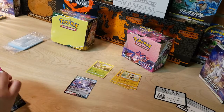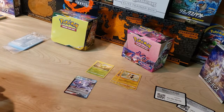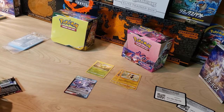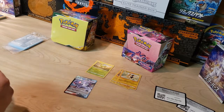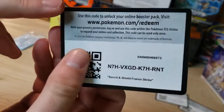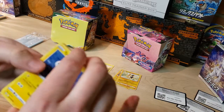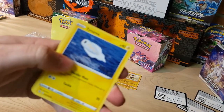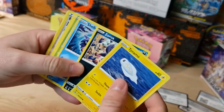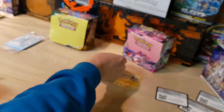Next pack we got the Bolltund artwork, and I'm really hoping for that Gengar VMAX alternate art — that card just looks so different, it's awesome. Gengar is definitely one of my favorites. Next pack: Tynamo, Zorua, Bug Catcher reverse, and a Cradily non-holo.